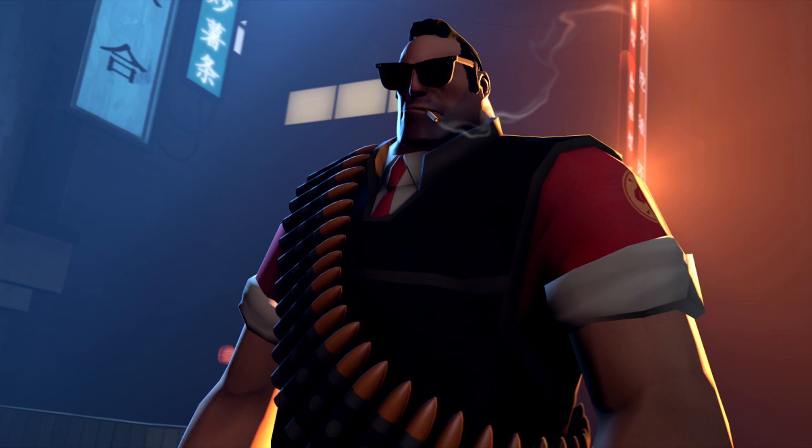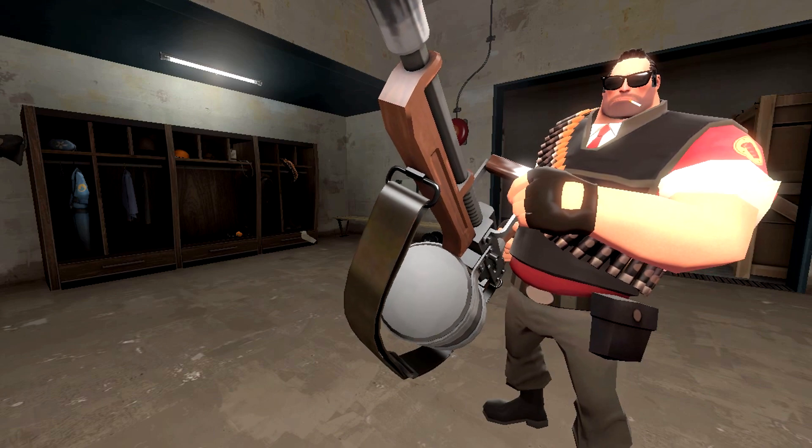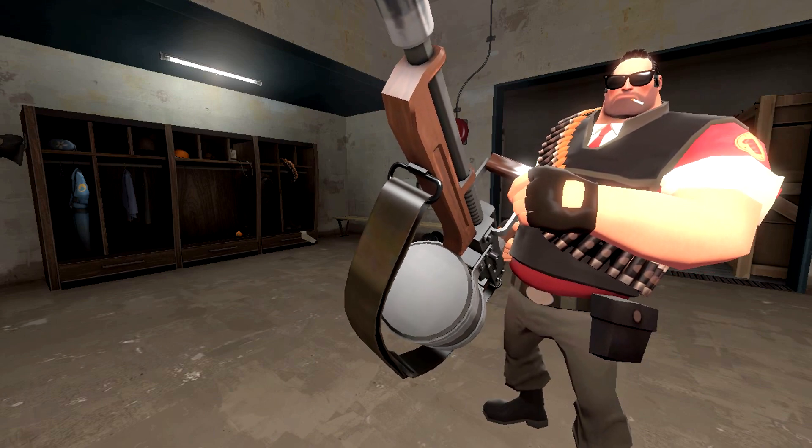The Mafia Man. Most every TF2 player should know that the Heavy has a variety of Mafia-esque cosmetics at his disposal. To me, this is just one of my favorite combinations to create that look with, because it's got the slicked back hair, the cigarette dangling from his mouth, a nice suit, and a nice huge gun to come along with him. This set just fits the part so well that you can practically just imagine this guy whacking a bad egg for his boss.